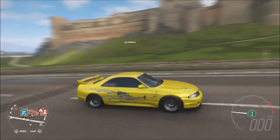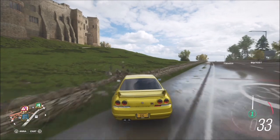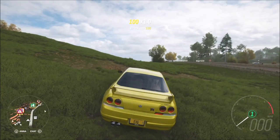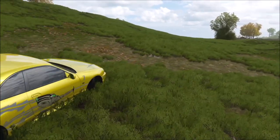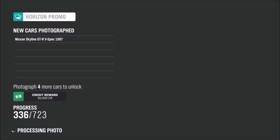You can take this photo outside of the castle or inside the castle — it really doesn't matter, it's entirely down to yourself. It depends if you want to get a really good photo or if you just want to get the challenge completed. All you have to do is get the castle in the background with your Nissan in the foreground, and then that's the challenge complete.